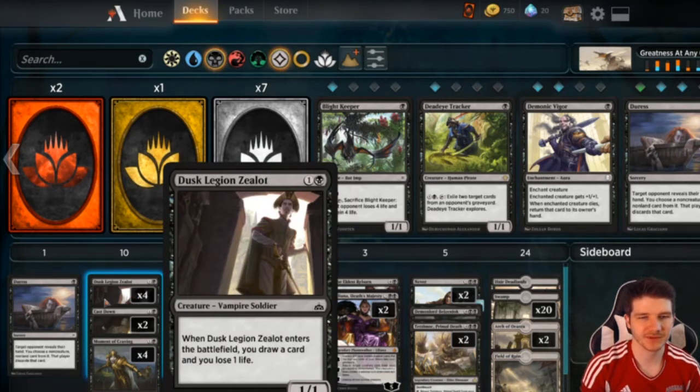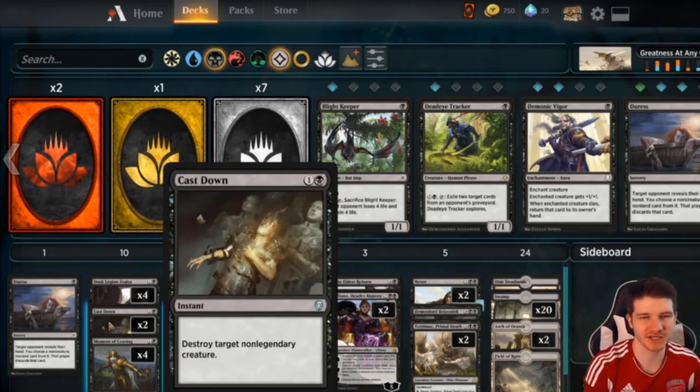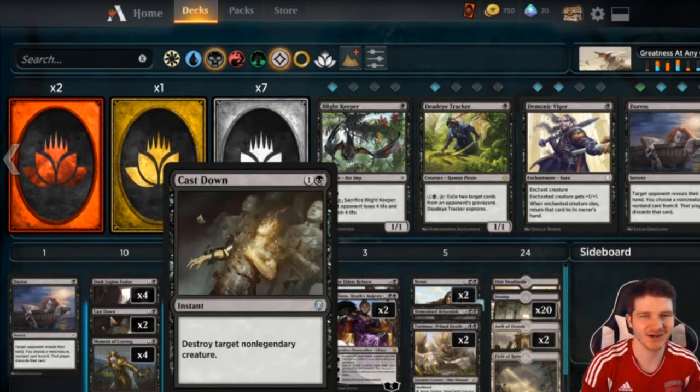We run two Cast Down. We don't run a lot of these because it's pretty much a dead card against Blue White Flash — you can kill History of Benalia tokens, but that's about it. Against Blue Black it's really only good for killing a Glyph Keeper or an eternalized Champion of Wits. It's an absolute bomb against Red Green, and against Mono Green you can kill their Steel Leaf Champion before they attack. Just two though — it's good when you want it but you never want to see two.